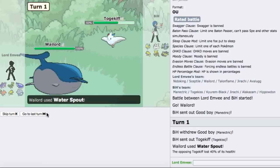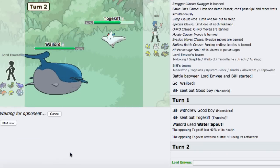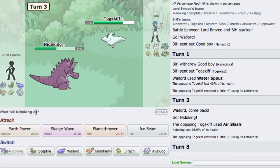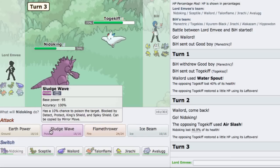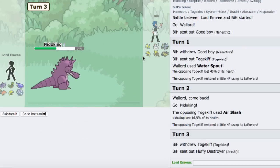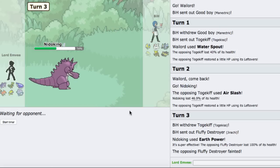He just goes for the Air Slash. That's fine. I'm going to go for the Earth Power predicting Jirachi to come in - and he does bring in Jirachi! I made that prediction really well, and that's very good for me. He's gonna bring in Kyurem-Black now. He might be faster, so I'm just going to go right into my Jirachi because it is a decent switch-in for that on this team.